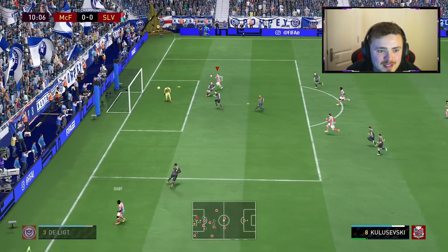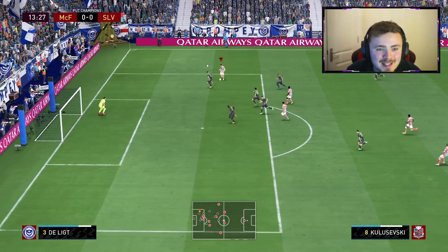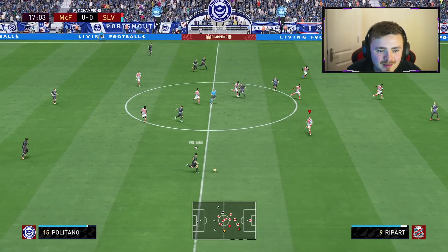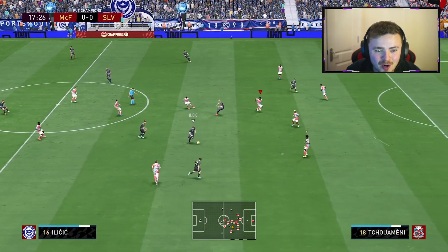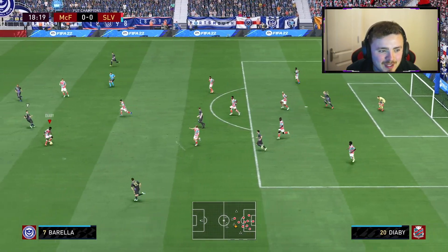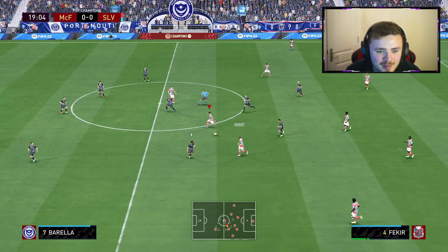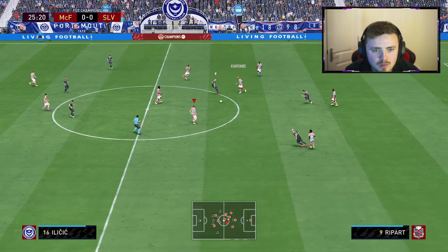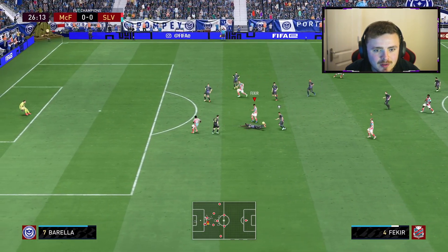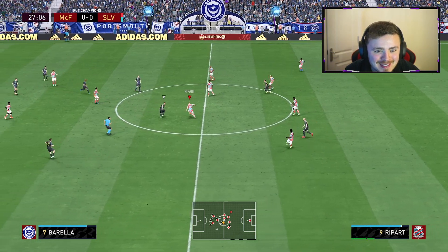Kulusevski at the back post - that is way too ambitious. He doesn't seem super quick on the ball; I was hoping for a nice little pace boost. Finesse shot - oh, teasing! I've got to be careful defensively, if this man gets a chance he's probably going to take it. Nice bit of link play, Kulusevski, one more - the Abbey! That is an insane challenge from big Kule Barley who has put his life on the line to defend for the team.